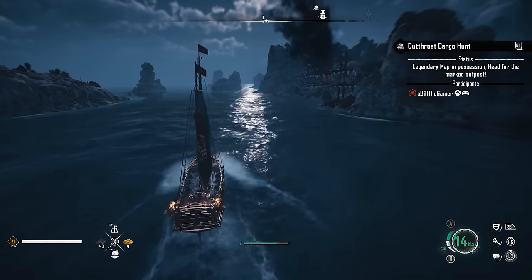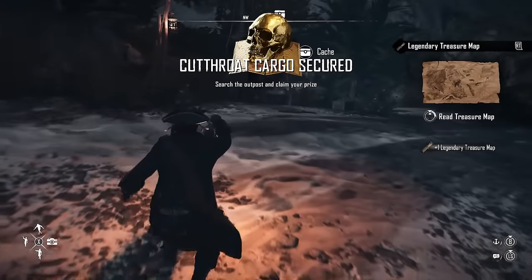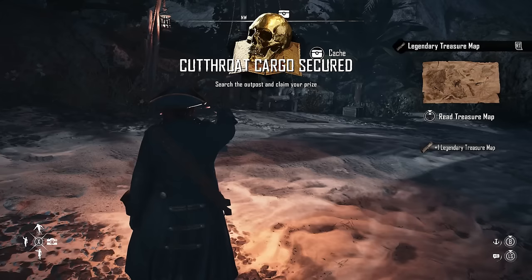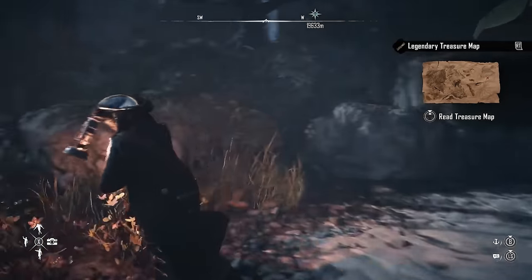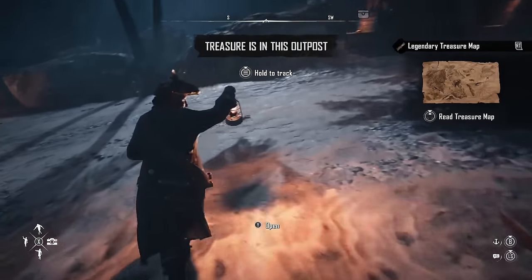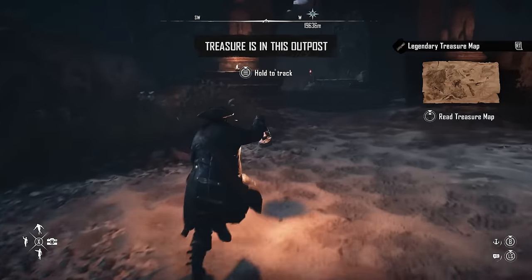It's all about knowing when to brace and how to avoid players as much as you can. Once you're on land at the outpost, all you have to do is find the location of the treasure, dig up the chest, and you'll get your rewards.